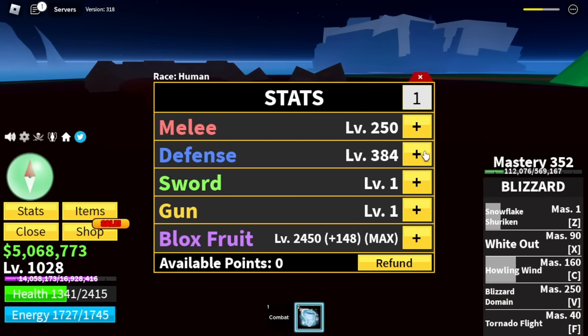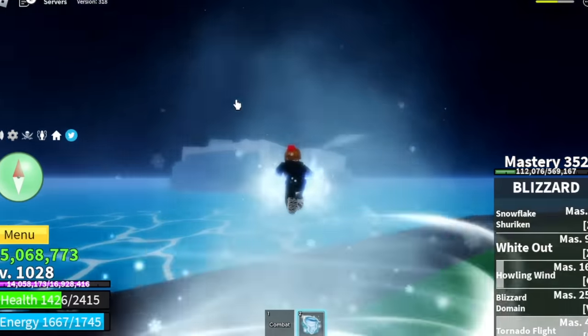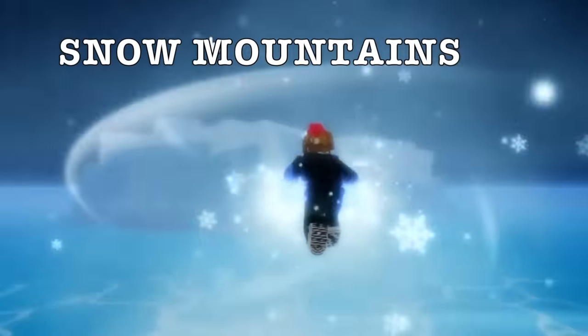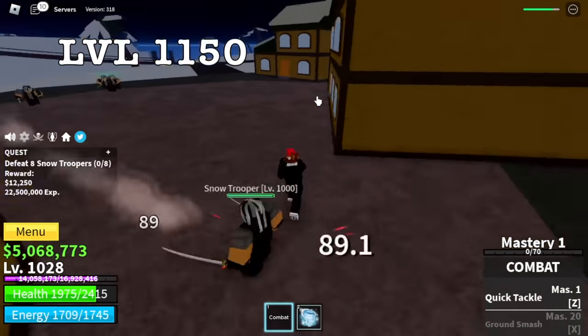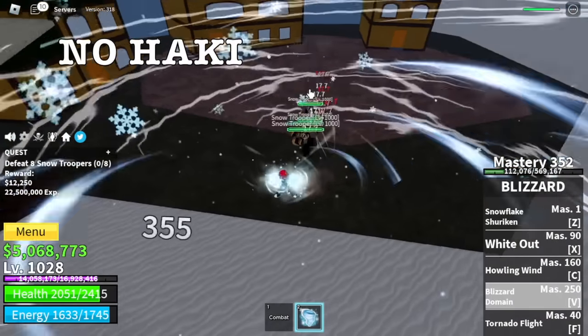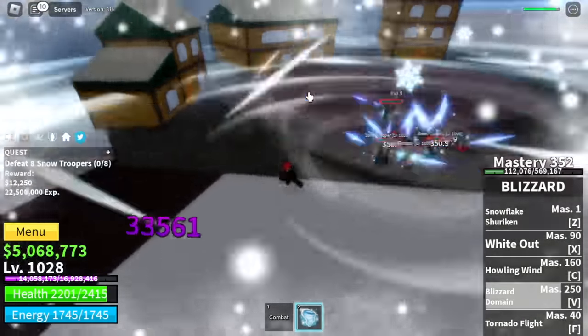For the stats: Melee 250, Defense 384 max, Blocks Fruits. Next up: Snow Mountains. Target level here is Snow Troopers until 1150. No damage here because they don't have Haki. So we're just going to keep grinding here using our V skill.